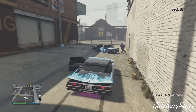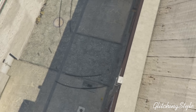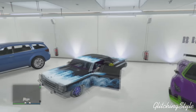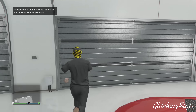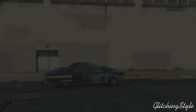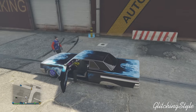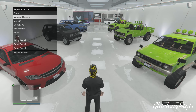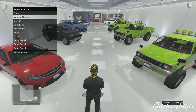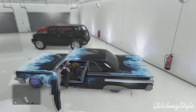My friend is gonna go inside the other lowrider and from here we're almost done duplicating. We're gonna store this lowrider and it's just gonna put it back inside. Then walk out of the garage and tell your friend to get out of the lowrider. Go back inside and store the vehicle — this time it's gonna ask you to replace a vehicle. Just replace a Karen Rebel and there we go, we've got two lowriders.